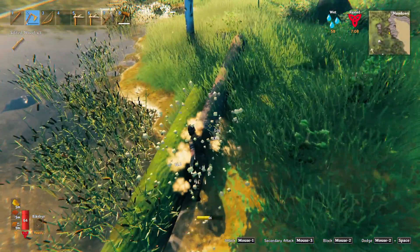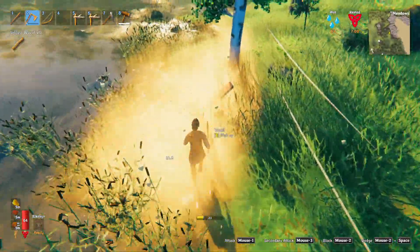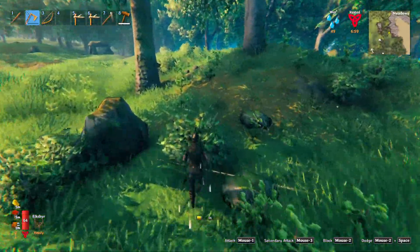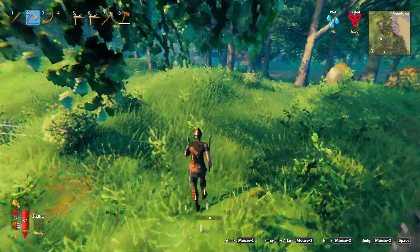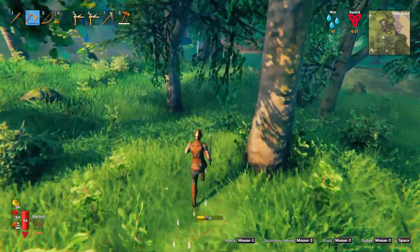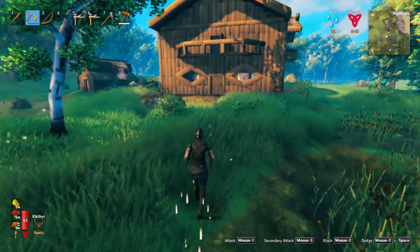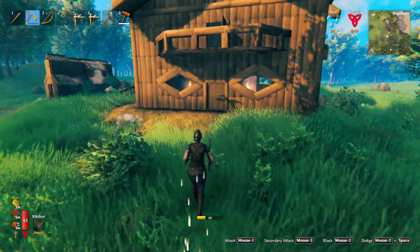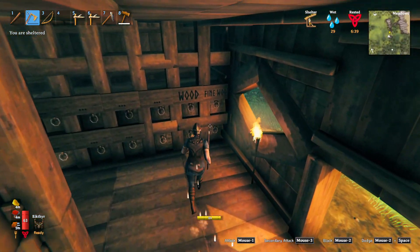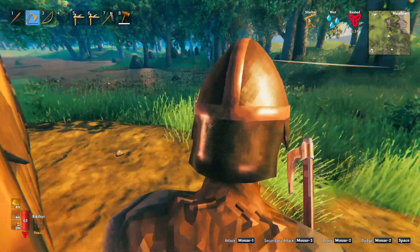We're almost full and we're going to have to go and repair this. We're full. We got 14 more fine wood, that's not so bad. Come on - I love this location. We're going to put the fine wood away and then we're going to go and start putting out a fence line for where we want our garden to be.